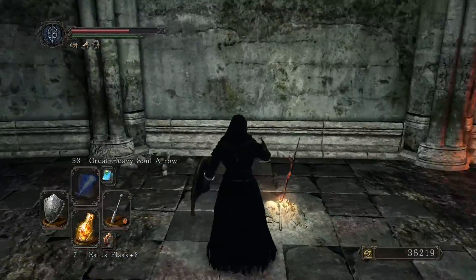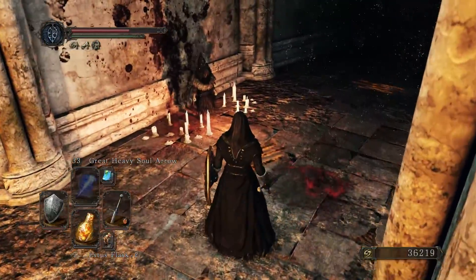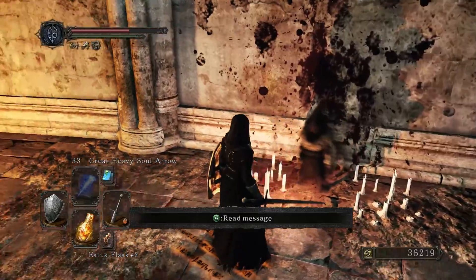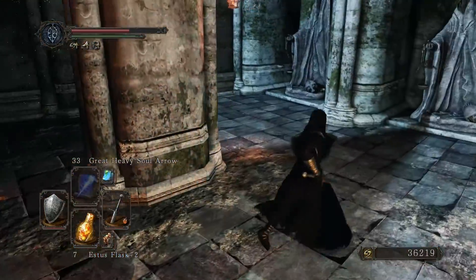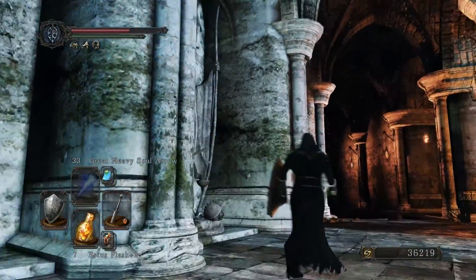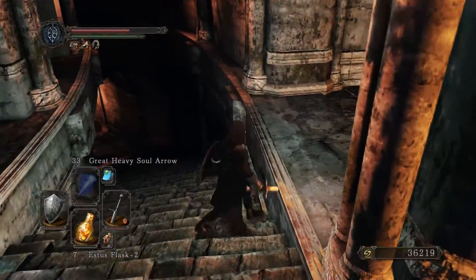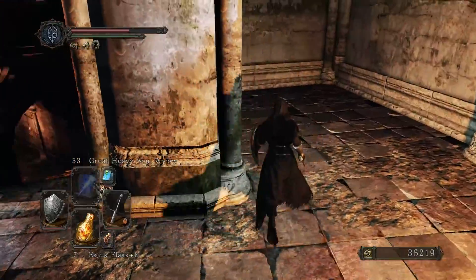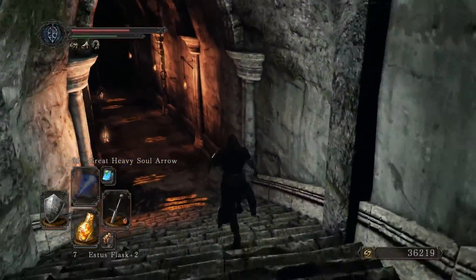Alright, so the bonfire. And this guy over here has a covenant, and he's kind of crazy, but we're not going to talk to him right now because I don't really want to join his covenant. And these statues are ways to play against other people of that covenant — you can have a nice fun killing time because it is a PvP covenant. So that's what's up with that.